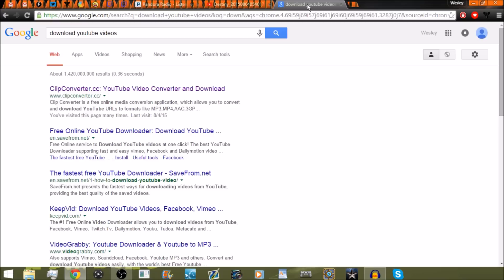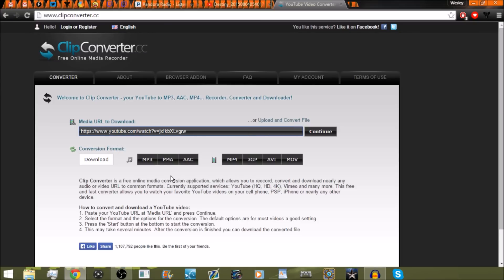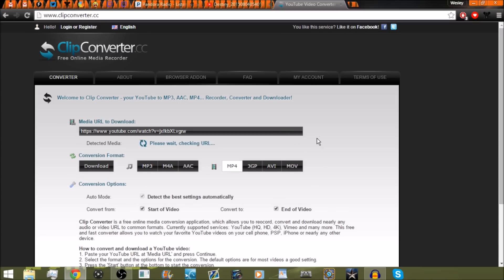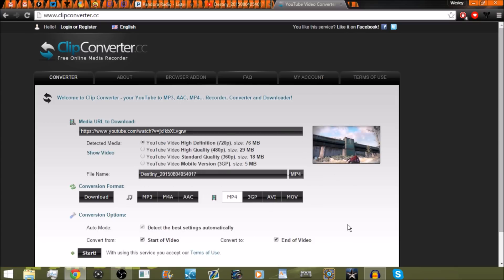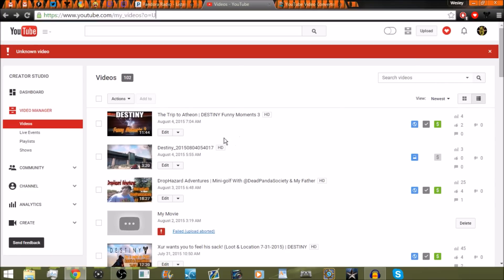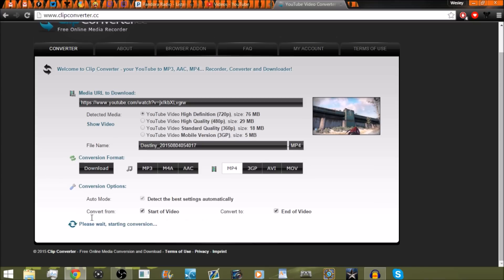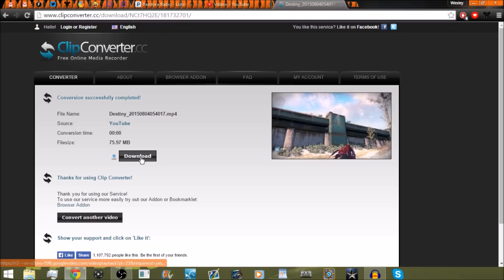On a new tab, Google or Bing — whatever your search engine is — just type in 'download YouTube videos.' Click the site, paste the URL in, and make sure you have it set to MP4 for the best quality. Hit continue and you should see a thumbnail of the video.